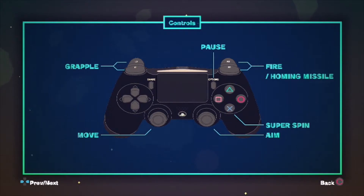Controls: L2 is to grapple, R1 or R2 is to fire or use your homing missile, X is your super spin, the right stick is your aim, and the left stick is to move. Options to pause.